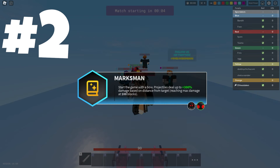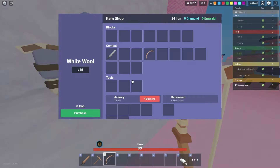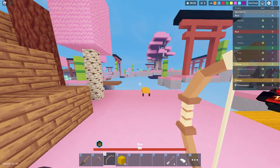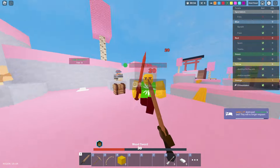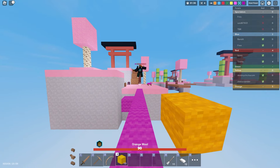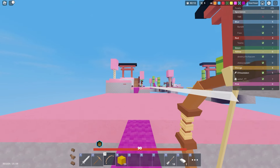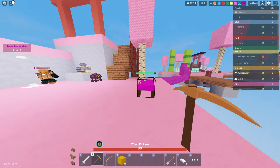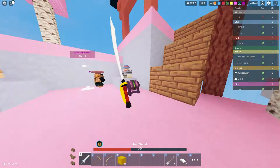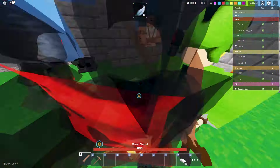Number 2 is Marksman — bow spammers win with this one. You spawn in with a bow, which is basically a free bow worth 40 iron that you don't have to save up for. All you need is 16 for arrows. The other crazy thing is projectiles deal up to 250% damage based on distance from the target, with max damage at 100 blocks. The Marksman is overpowered and one of the best relics in the game — except Head Start can really break it.